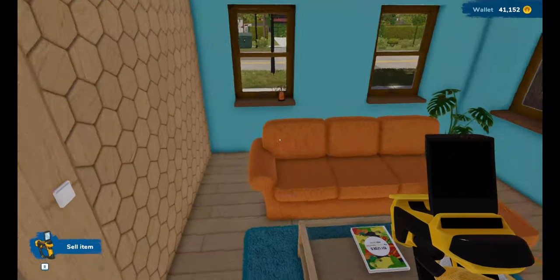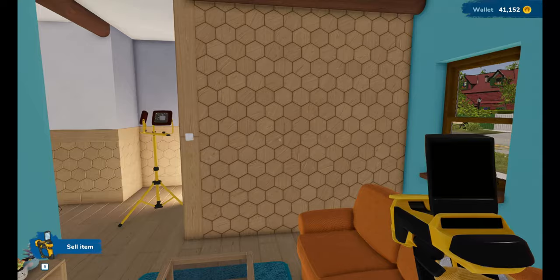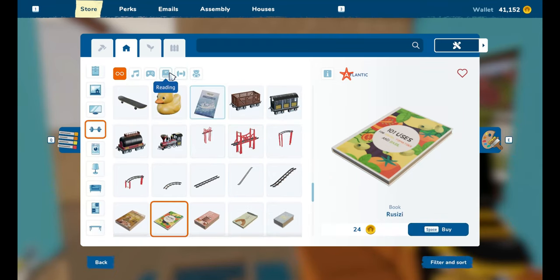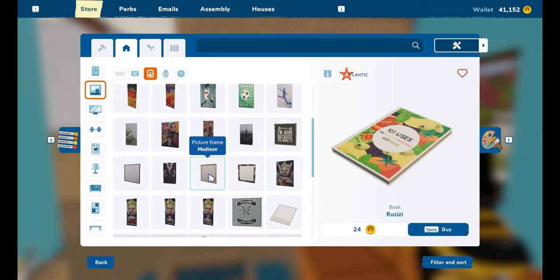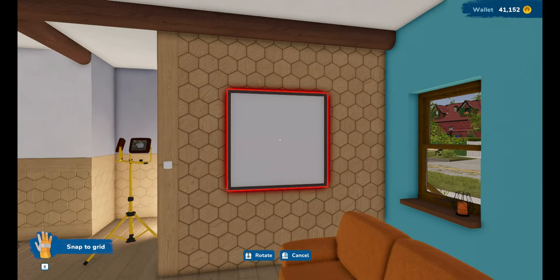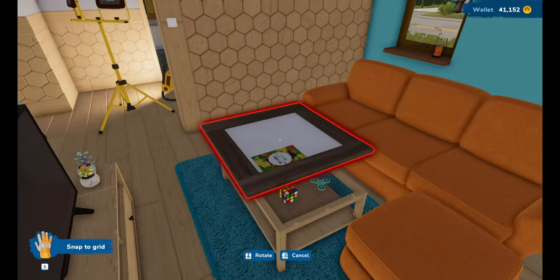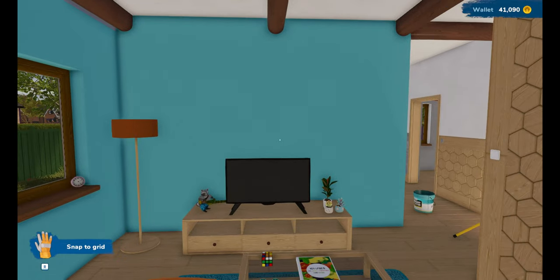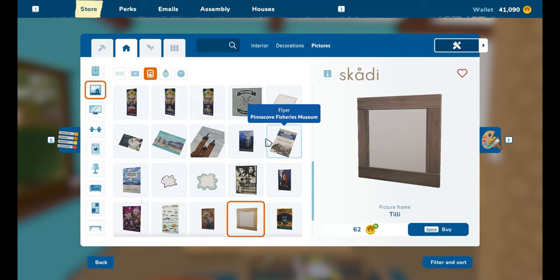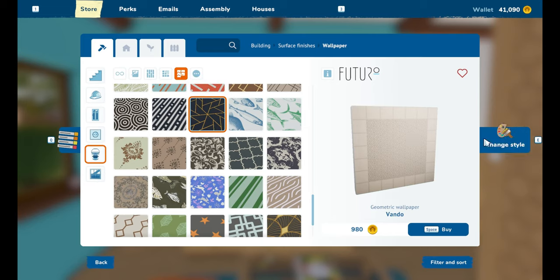It's looking a little sparse in between. Do I put it on that wall or in between the windows? Decorations, pictures — I don't want a poster, I want an actual picture. Maybe just a picture frame for now. Why are they so big? We're just going to have to — why would you put it there? This wall needs a little something more.